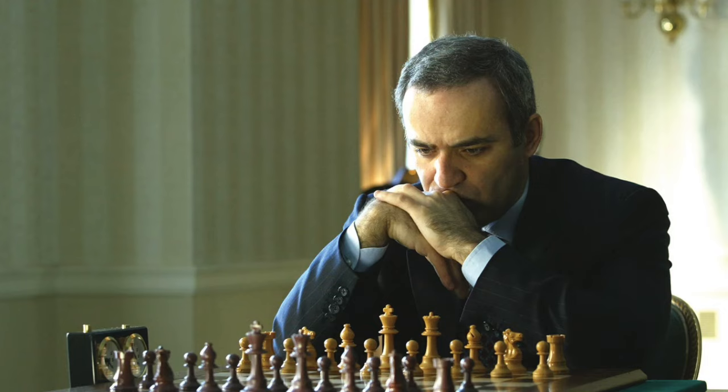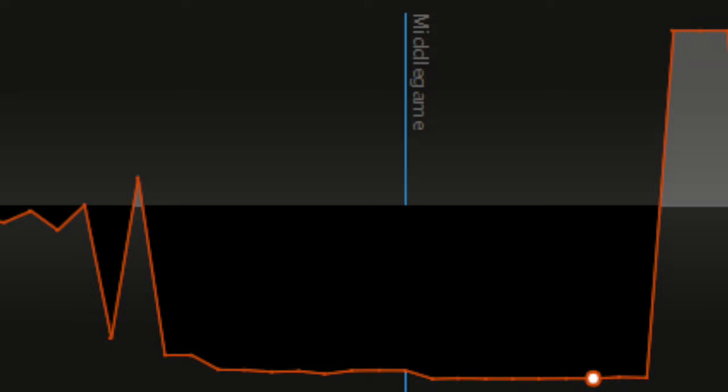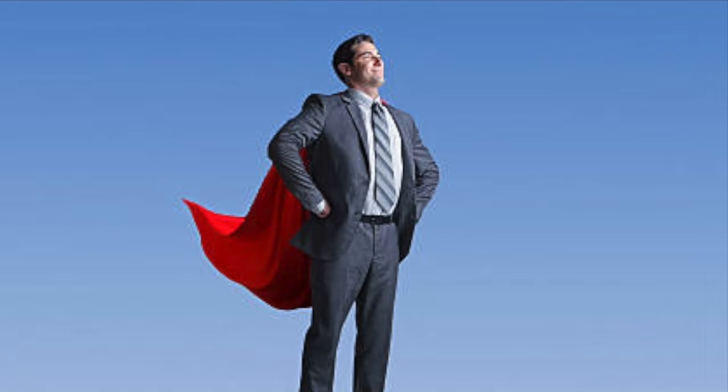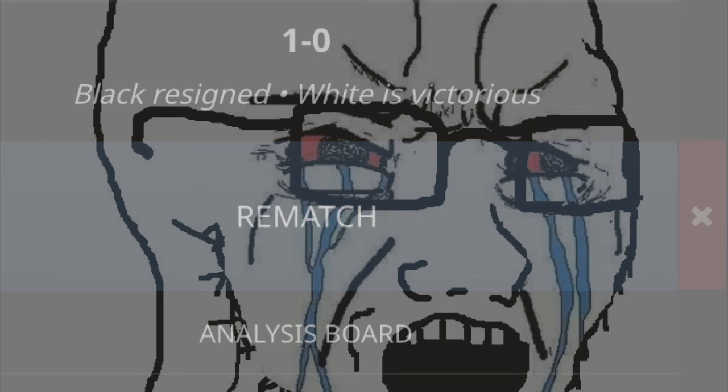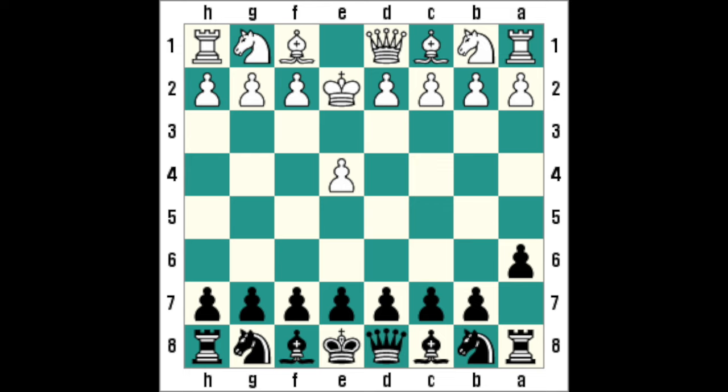So you're playing chess. Everything's going well. You win your first game convincingly as white with a laser accurate 200 average centipoint loss. You're on top of the world. So you accept the seething rematch offer, ready to bust out the Sicilian, or perhaps even enter the complex theoretical terrain of King E2. But then your worst fears are realized.